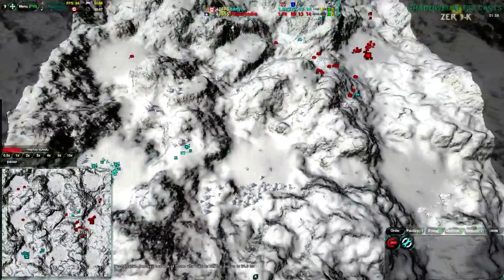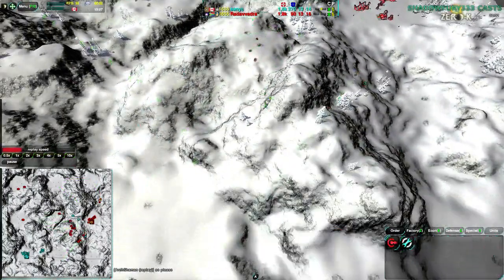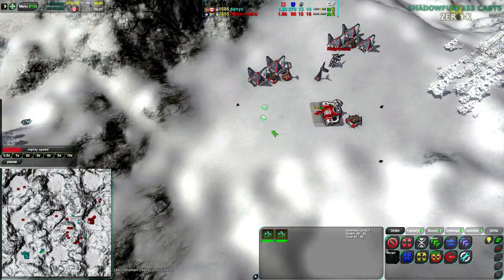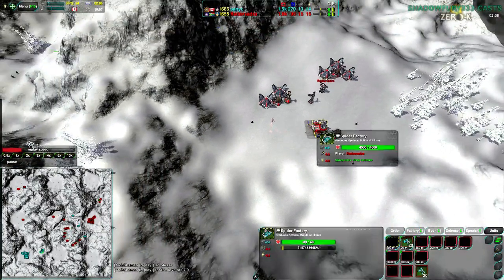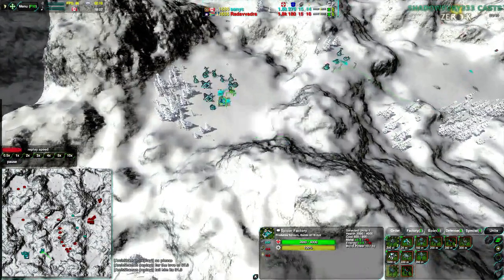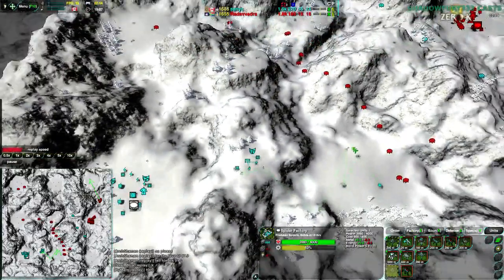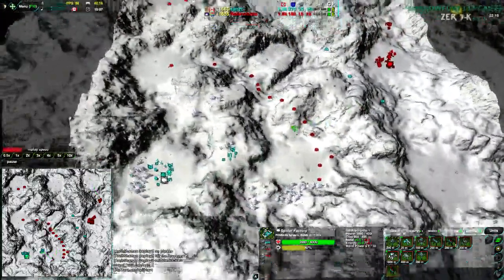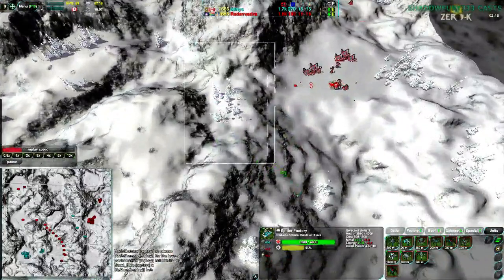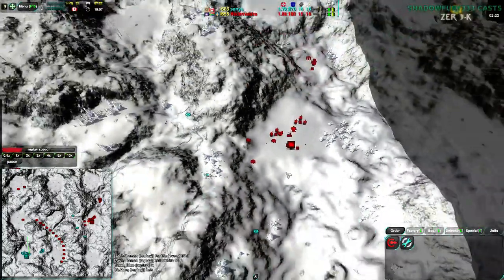Radavadra is now fully aware of where Sanic is and is going to be sending about two dozen fleas over to deal with that. A couple more fleas coming down as well — just spamming fleas. He's now finally into the Venom-Redback setup, while Sanic has gone for a Weaver — a couple Weavers actually — with no further support; he has no Venoms or Redbacks of his own. He has a few fleas outside of Radavadra's base, but that's about it.